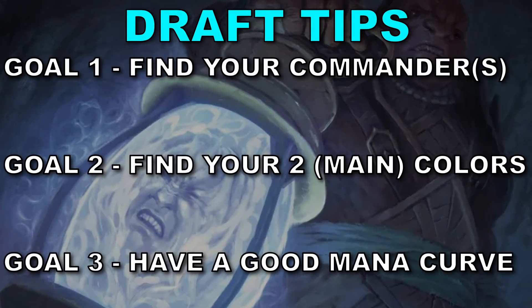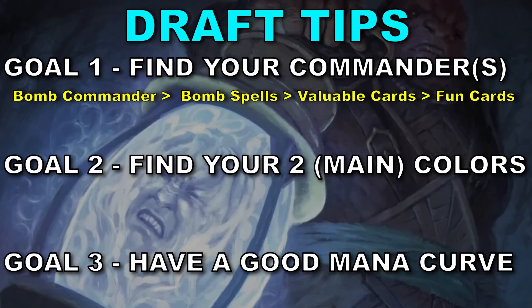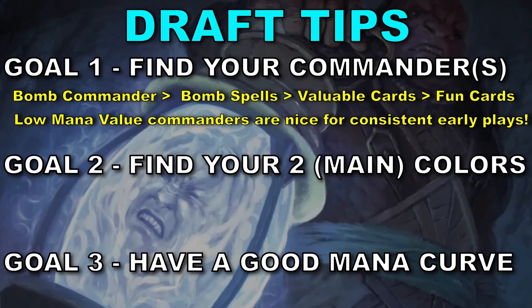Goal 1: get your commander or commanders sorted. Goal 2: find your two main colors. Goal 3: have a good curve. I want to have each goal completed by the end of that pack. Pack 1's goal is getting my commander sorted. The first thing I do when I open my first pack is see if I have a bomb commander. If I do, I'm taking it no matter what — because now I have guaranteed access to a great card all game and can start to build a game plan to support it.